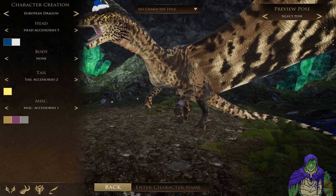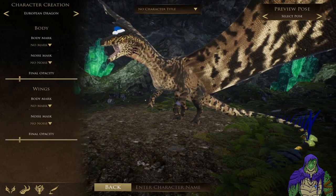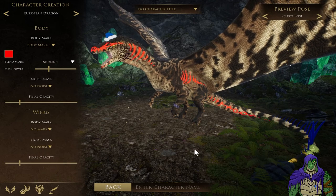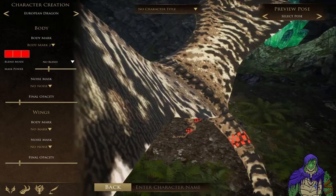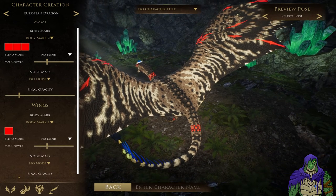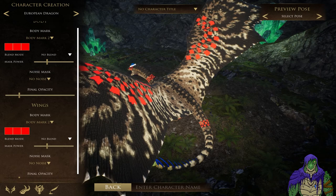For the patterns - the body paint - you've got a cool tribal look, or checkers. And these are also on his wings too - you can do the tribal element or the checkers on the wings as well.